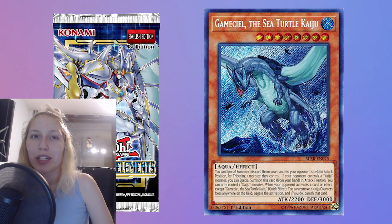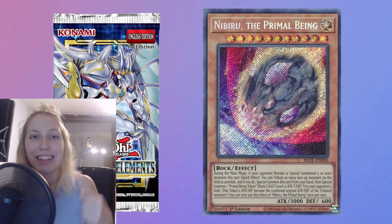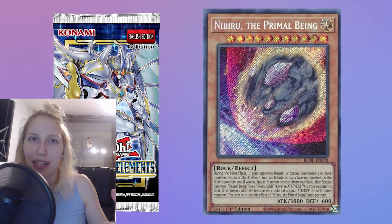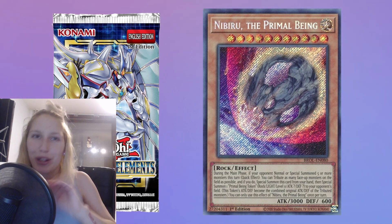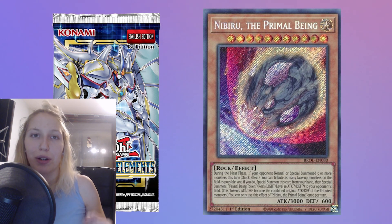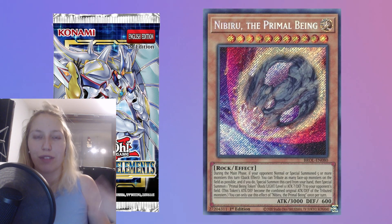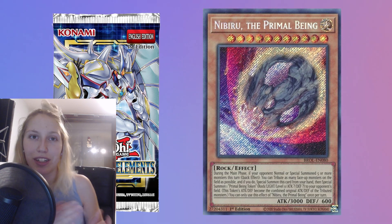The last card we're going to touch upon is Nibiru. But Nibiru, if you look at the card effect, it does tribute by card effect — it needs to tribute, then summon itself, summon the token, all of that. So if you read through the card, more than likely you're going to be able to tell the difference. Here are a couple of examples so when you find yourself in these situations, you'll know better.